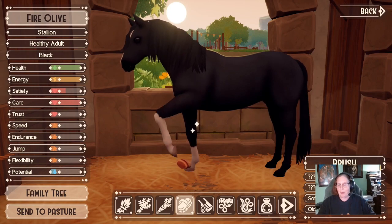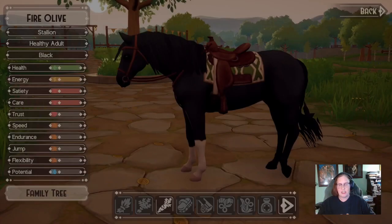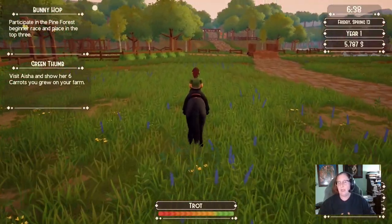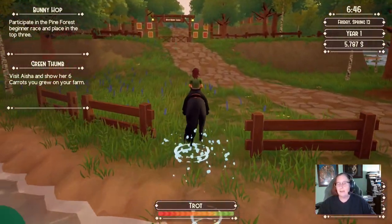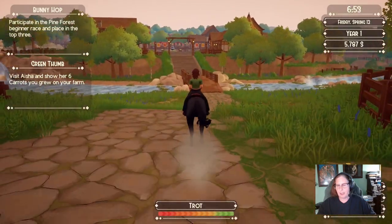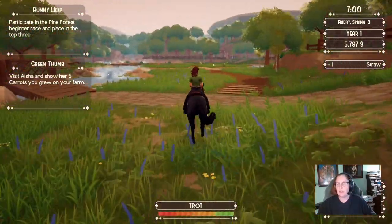We'll try the Pine Forest beginner race — it says place in the top three, so maybe we can manage that. If not, we'll try it on Bulky Fury to increase our money from 5,700 toward 10,000. Good news: the third sheep came running back home — we misseded him!